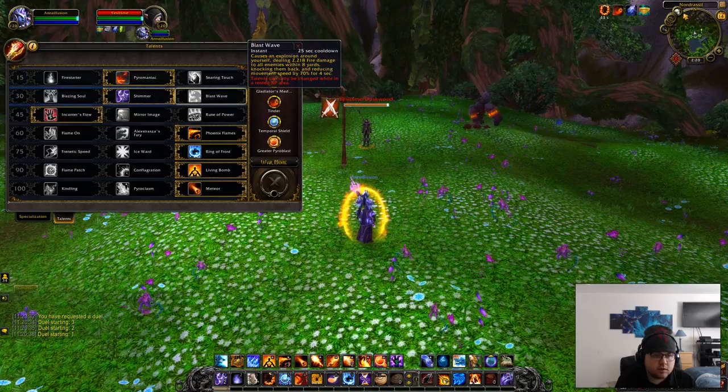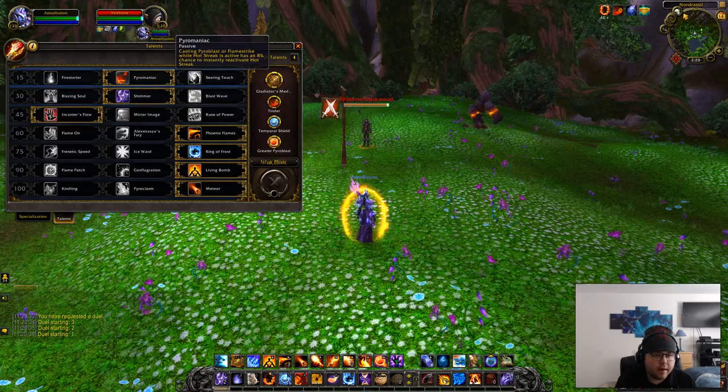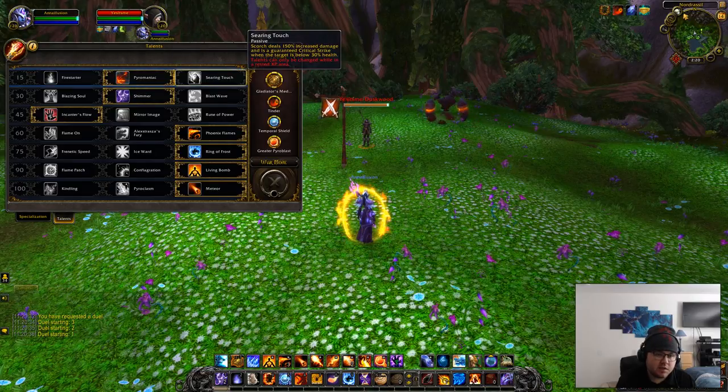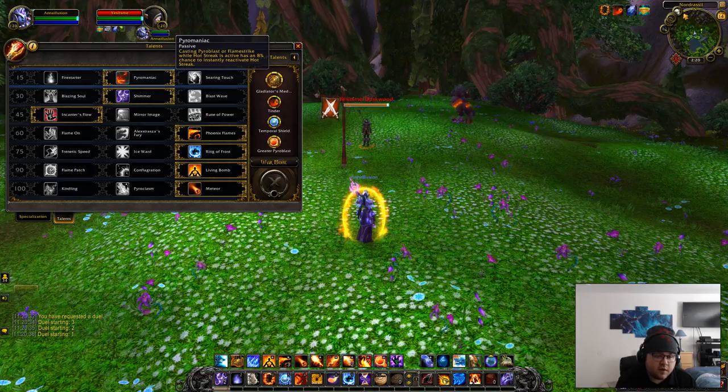Let's go ahead and get over the talents first. Next is fire starter, pyromaniac, and searing touch. The one you want to go with is pyromaniac, simply due to the fact that you're going to be getting a lot of procs. You have an 8% chance when you use a hot streak to actually get it again, so you can just do it over and over and get so many procs at once. Fire starter is not going to be useful for what I'll explain shortly later, and searing touch — scorch is honestly not really worth using, so I very rarely use it. I go with pyromaniac for the extra procs.